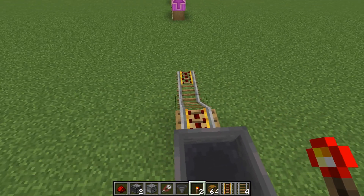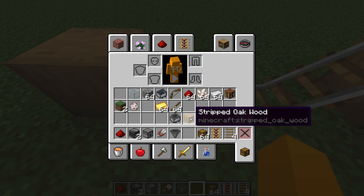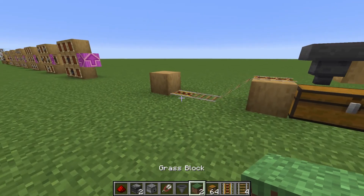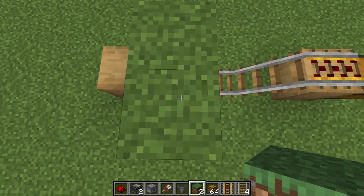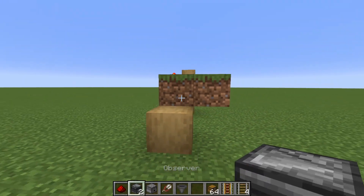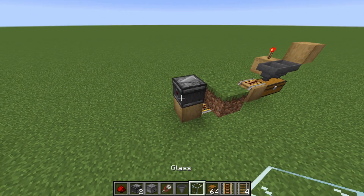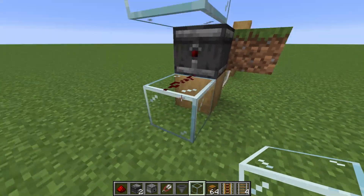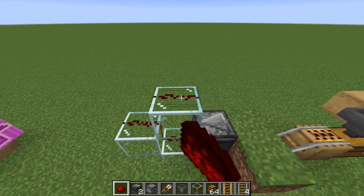Place a stripped oak wood right there. Now we're going to build the contraption you need to make your wool. Place a grass block right on top, then place one more right on the side of it. Now place an observer facing right into the grass block. Then grab some glass, place it right there, place redstone dust, one on top of it, and one right on the side. Then place redstone dust on the left one and one more on the right one.